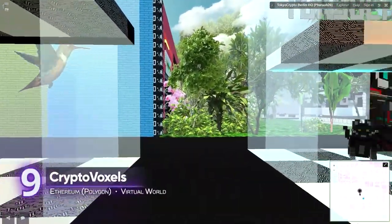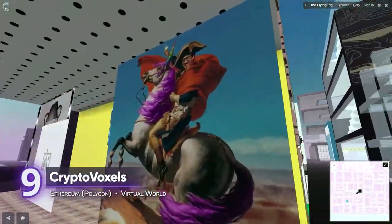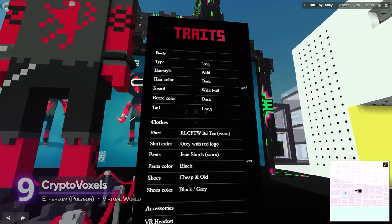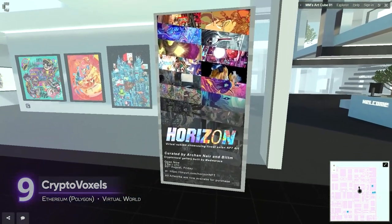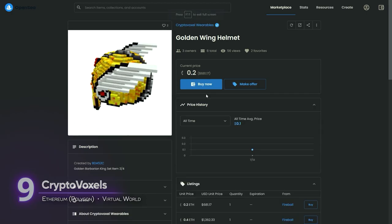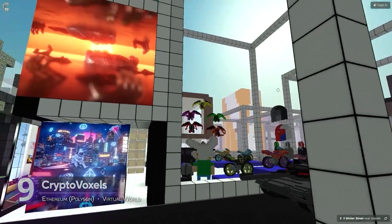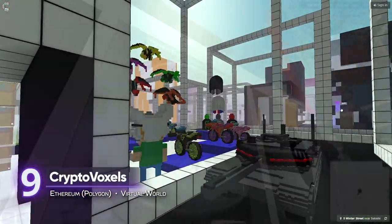9. Cryptovoxels. This is not the play-to-earn game you're looking for. Cryptovoxels is a virtual world where players are free to build as they please, as long as you own a parcel of land in the metaverse. Exploring the streets, we've seen dozens of art galleries showcasing NFTs such as Art Blocks, Crypto Bulls, and Marble Cards. There were also embedded livestreams and possibly minigames hidden within the city. Cryptovoxels gives us an early look at what the future of metaverses may look like, and you can play it on any modern browser.